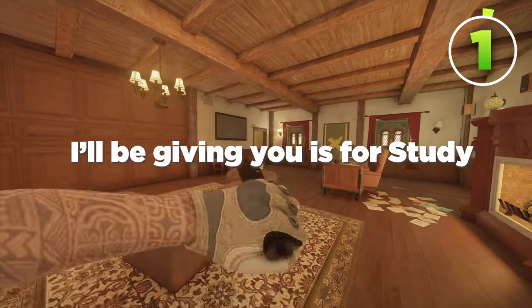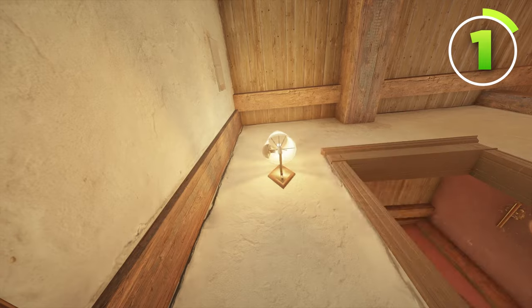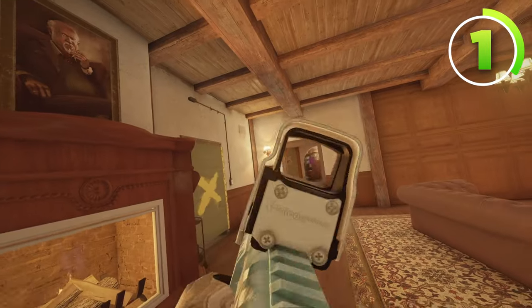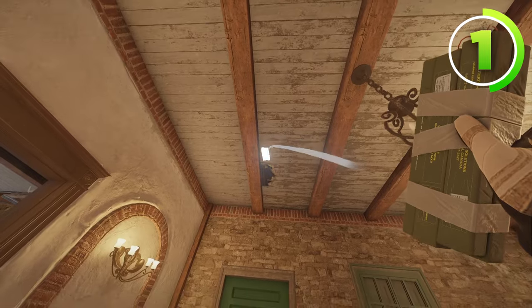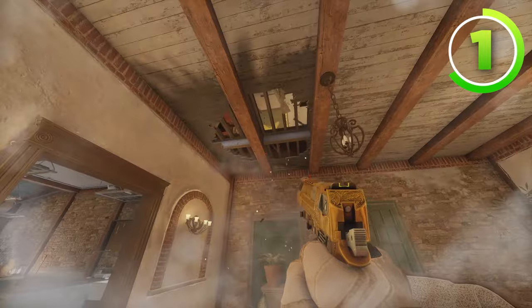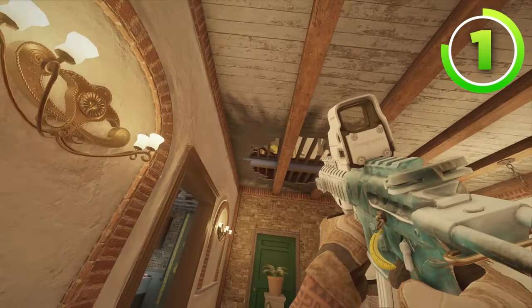The next map is Villa. The first camera is for study — you're throwing a Valkyrie camera under this lamp right about here. This Valkyrie camera can see all of study, and even though it might look obvious, it gets drowned out by the light, so no one ever seems to find it in ranked games. Make sure that you throw a nitro cell below the door right about here so that if anybody walks in the door, you can easily explode the C4 and get a free kill. You also have a vert angle to shoot anybody on the other side of the door.